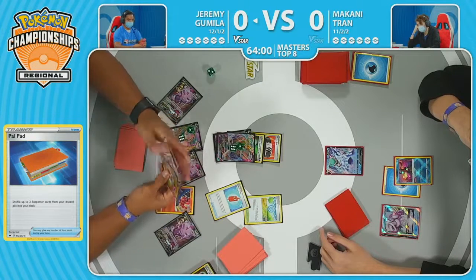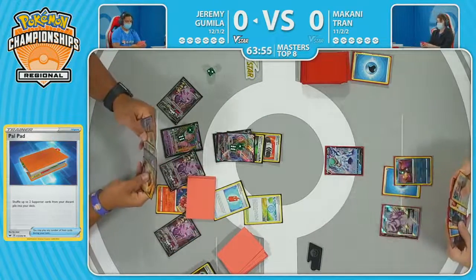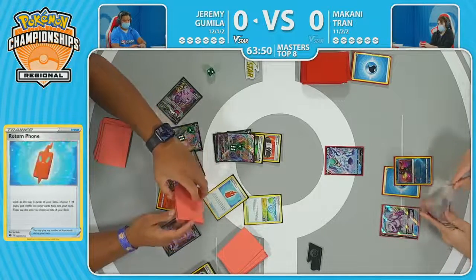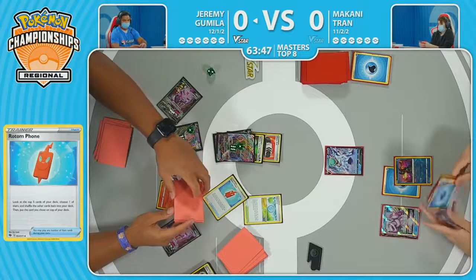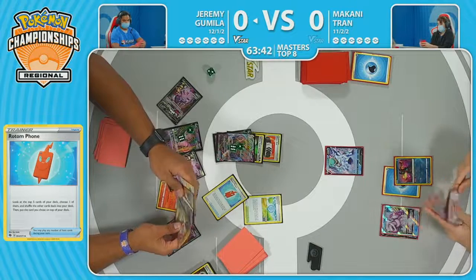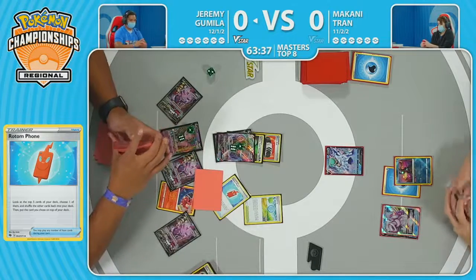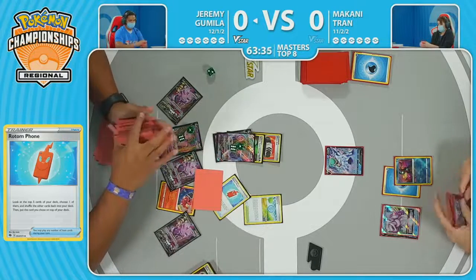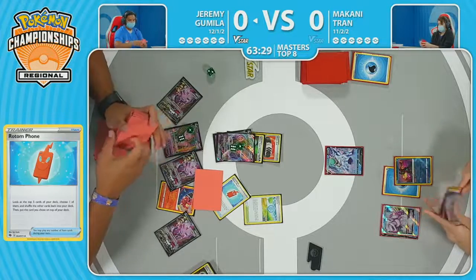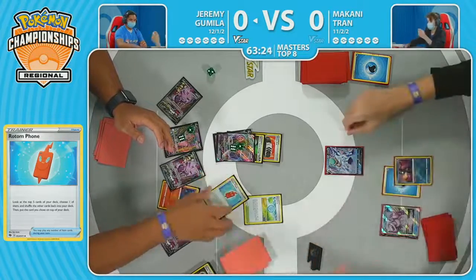Rotom Phone looks at the top five — a lot of strong options to put on top. Power Tablet could be a card of choice for the next turn. You are also a little bit worried that Makani is going to have that Melanie and Water Energy to take the knockout with some benched Pokémon. But you really just have to play to what you need to get this victory. We can see Jeremy putting on the brakes a little earlier in the game, and now shifting gears to solidify the position.